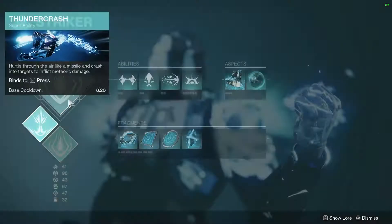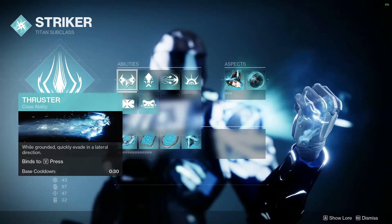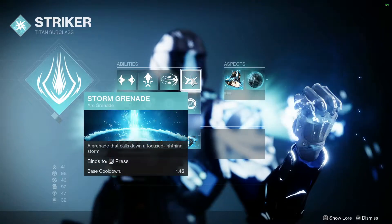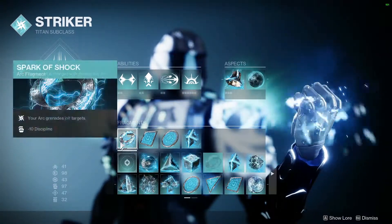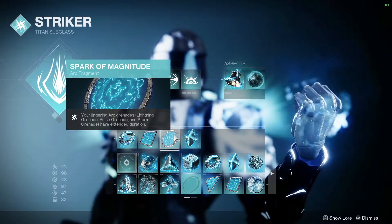For a super we are using Thunder Crash. Abilities: we are using Thruster as our class ability, jump as per your choice, Thunderclap as our melee, and Storm Grenade. This build revolves around Storm Grenade. For aspects we are using Touch of Thunder and Knockout. Fragments we are using Spark of Shock, Spark of Feedback, Spark of Magnitude, and Spark of Ions.